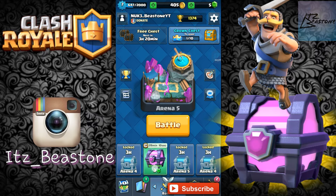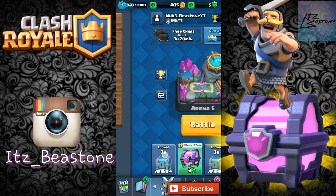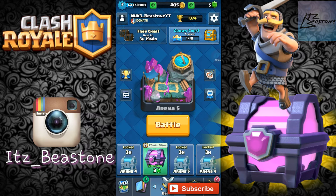I'm gonna go ahead and pop open this magical chest - three gems. You get 60 cards, two epics, and 12 rares, and 400 to 500 gold, which is actually cool. Also I bought PEKKA yesterday, as you can see right here. Alright, let's get this started guys.